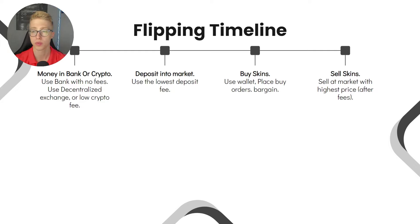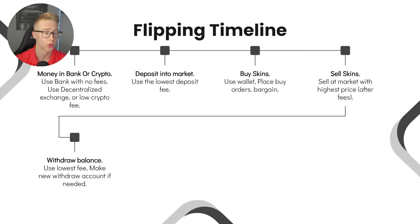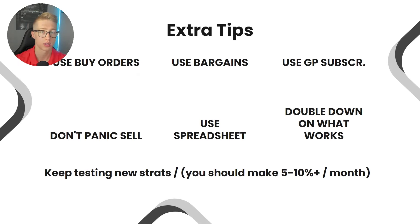When selling skins, sell at the market with the highest price first. You can sell on many different peer-to-peer markets, so check which offers the best price. For example, if CSFloat has a higher price than Waxpeer, try to sell on CSFloat first — and if that doesn't work, move to Waxpeer. Always start with the highest-priced market. When withdrawing, use the lowest fee option.